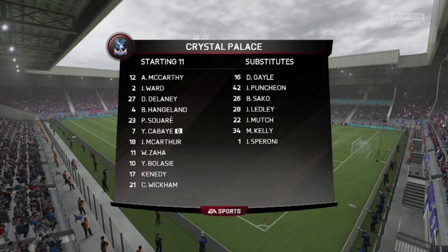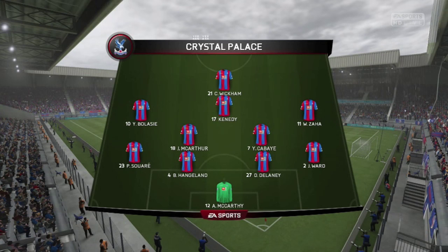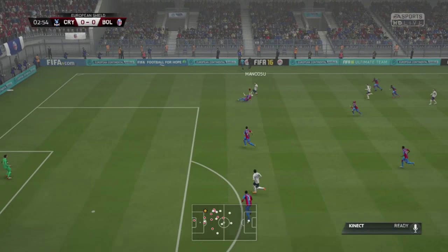We've rotated the team a little bit again. Connor Wickham getting a nod up front. Kennedy on loan from Chelsea is behind him. We've got Bellassi and Saha out wide. McArthur and Kabai in the middle. Suare, Hangeland, Delaney, Ward, and McCarthy in the sticks.